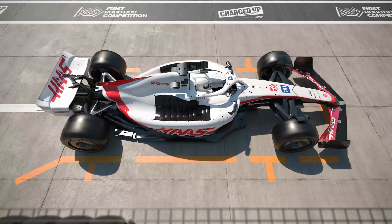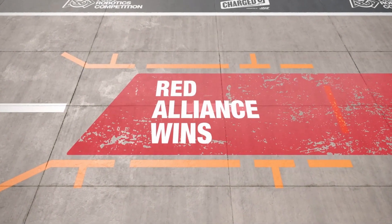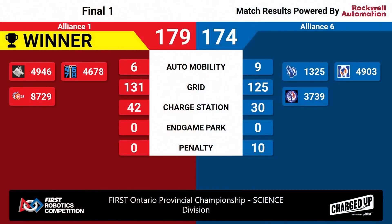We have your scores — let's see who's taking home Finals Match 1 on Science. It will be your Red Alliance, five points making the difference: 179 to 174. Ten penalty points bumping up that blue score a bit.